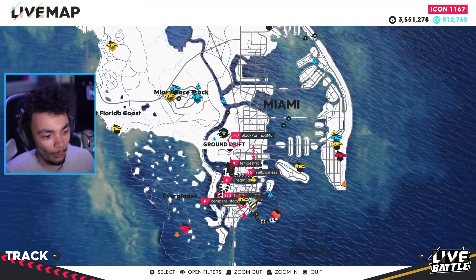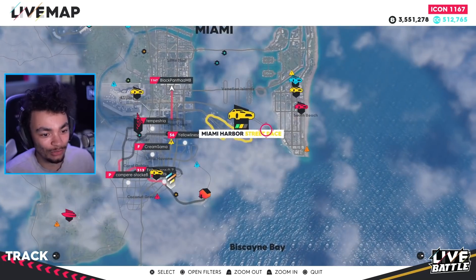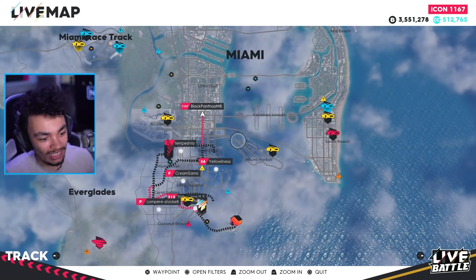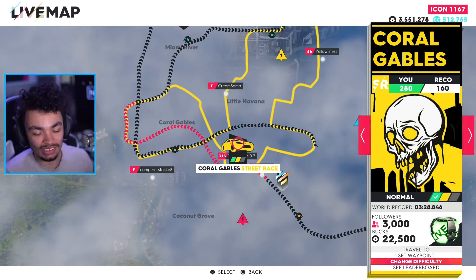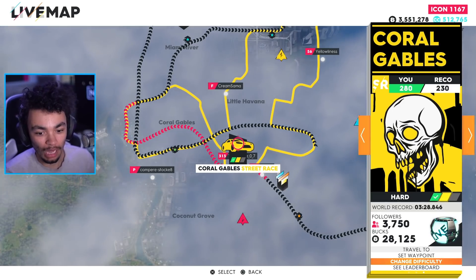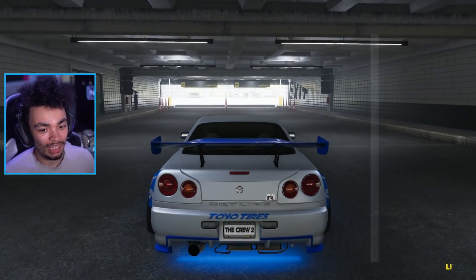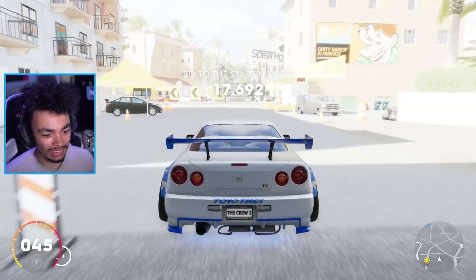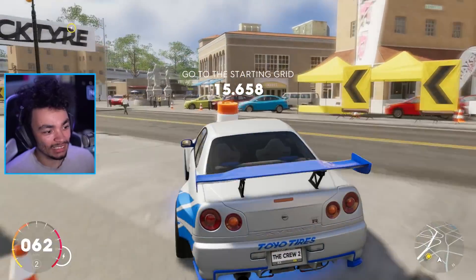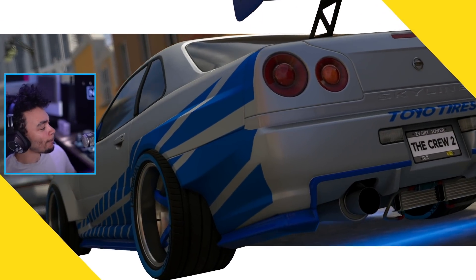What we're going to do is jump into a street race right here in Miami - it's a drift course, and Miami is the perfect place for a cheeky little street race. We're gonna jump in, change the difficulty to hard - we start on normal, it's supposed to be easy. I love this so much. This feels like playing 2 Fast 2 Furious - I think there was actually a game for it in the arcades. Let's get lined up for this race and hope that this boy provides some nostalgia.